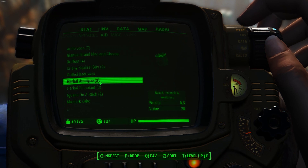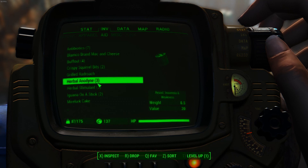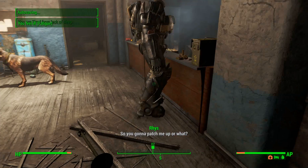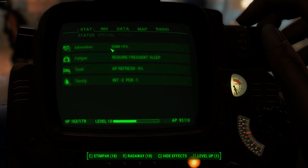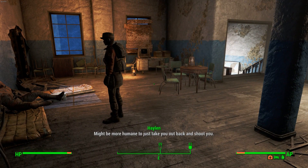Lastly, herbal stimulants and herbal anodyne I would strongly recommend. These reduce your fatigue and lethargy, and resist insomnia and weakness — and trust me, you are going to get insomnia on this journey. The sleeping bags you find in the wasteland allow for only 3 hours of sleep, and the dirty mattress only allows for 5 hours. Your fatigue will quickly stack and your chances of insomnia will rise fast.